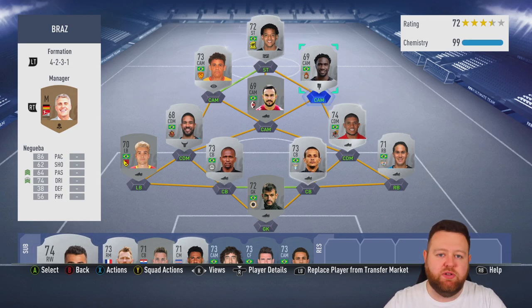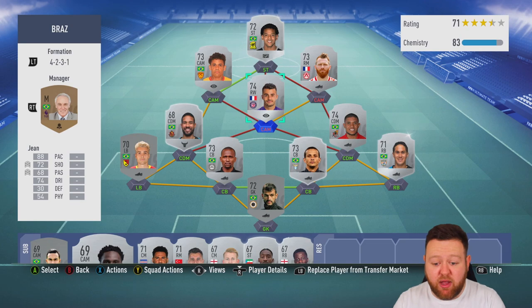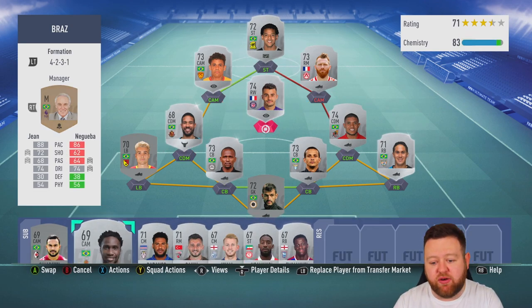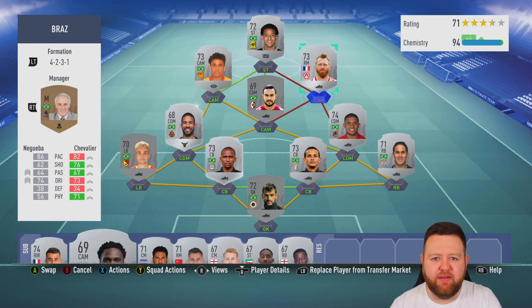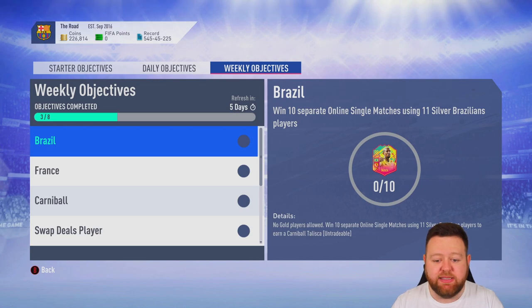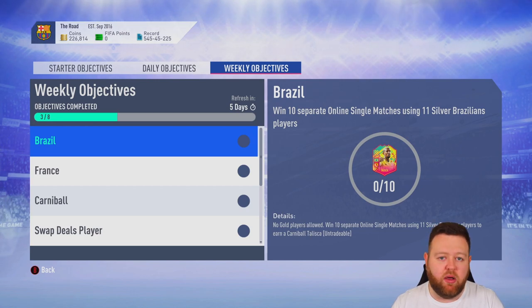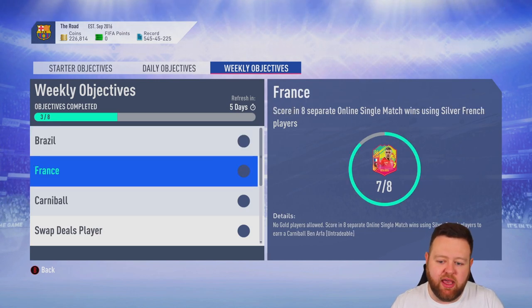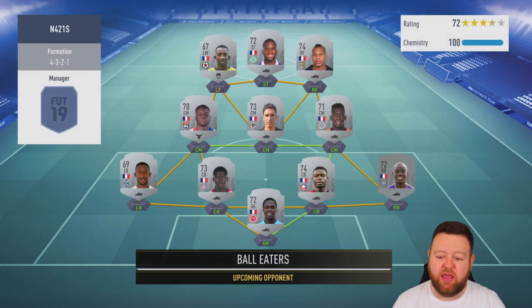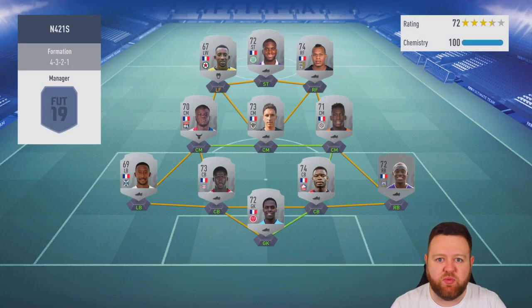It's definitely been the best road to glory we've ever done. So this is my Brasilva squad - it's got Elton, Romarinho, Luiz Felipe the centre-back from Lazio, and lots of good players. Then I was going to bring on Jean and Chevalier anyway - two French players to help finish the France objective, which we are seven-eighths of the way through. Just one more game needed where we win and score with a Frenchman.